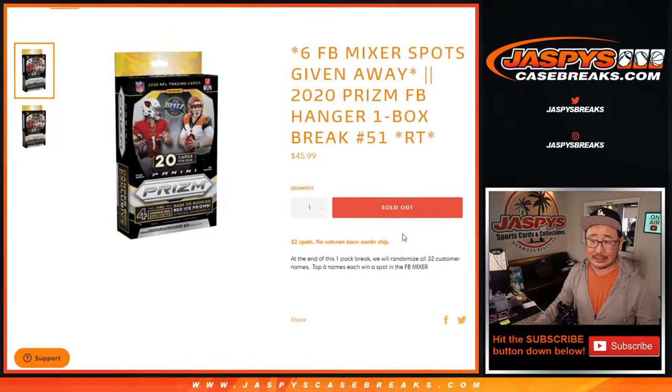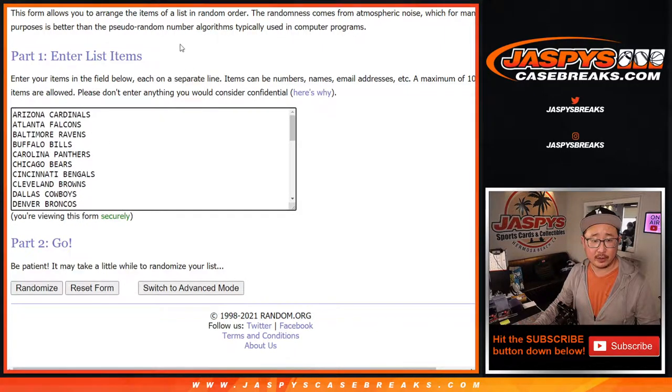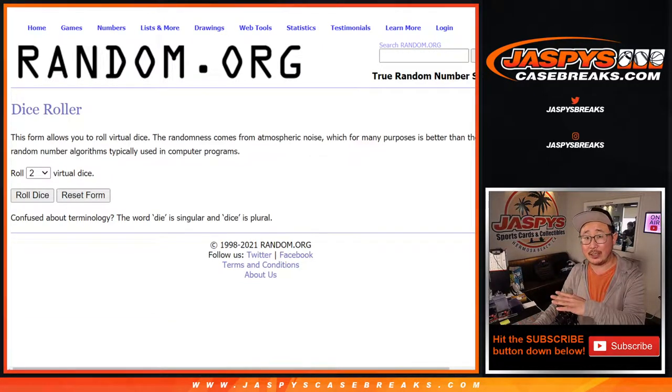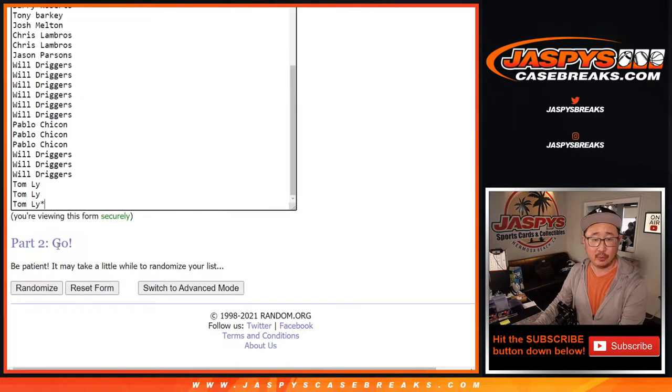Now we're going to do the break itself first, so big thanks to this group of people right here. And there's all the teams here. So at the end, we'll re-randomize everybody's names and then give away those spots. We're doing 4-2-6 times for the names and teams. So the break first.